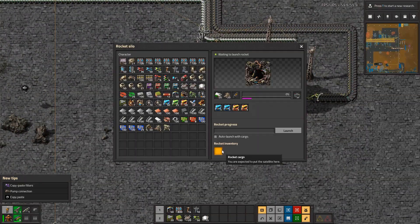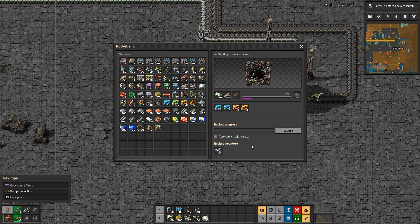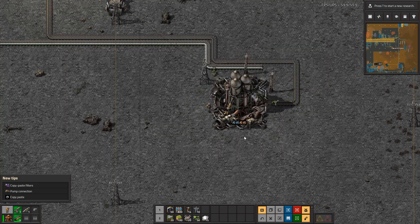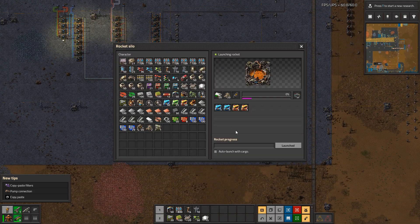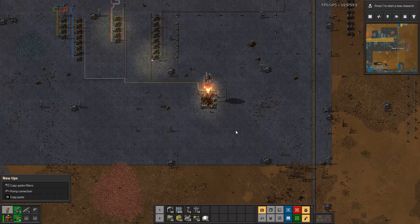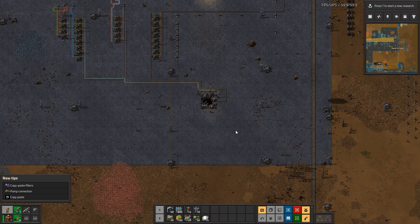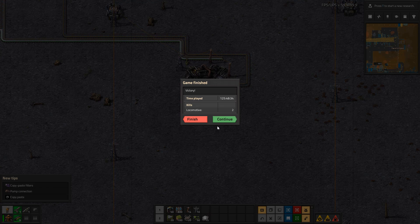You put the satellite in here — you are expected to put the satellite here. There's the satellite. Let's launch it! Beautiful — we did it! 125 hours, two kills from a locomotive. Now we could have done it a lot faster — created the first space science pack at 125 hours.